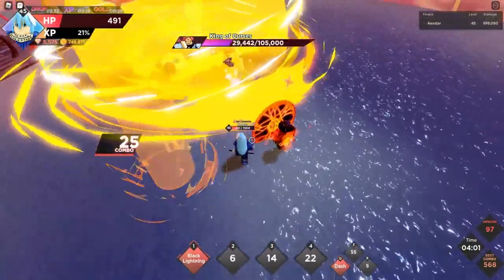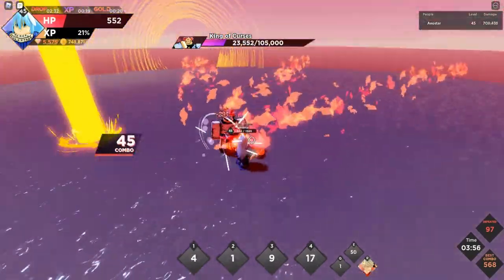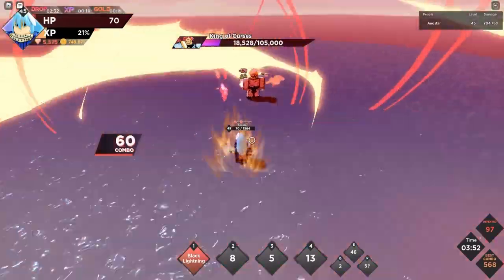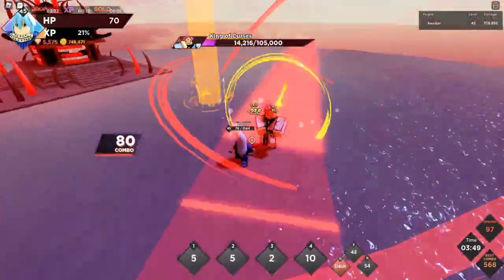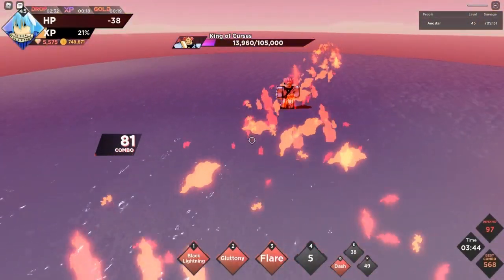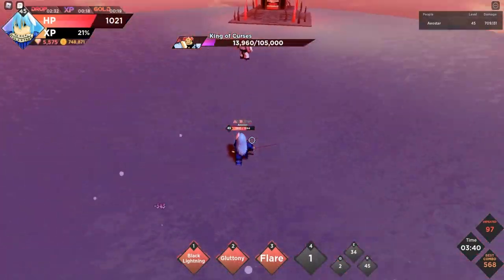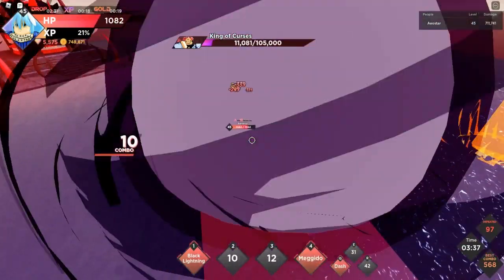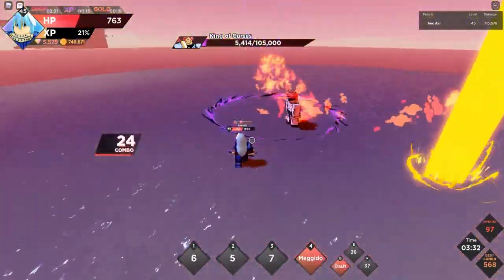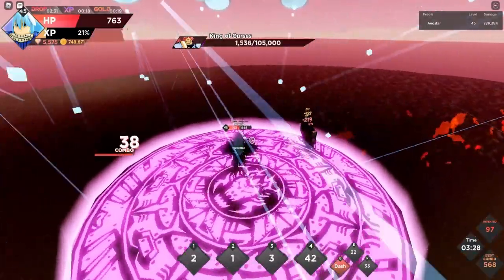I'm trying to zoom out for a better view but my camera settings seem broken. I really don't like Gluttony in this situation. We died in fire, but the thing is we're killing King of Curses way faster with Rimuru — Sukuna is an 800-gem character but Rimuru still clears faster.